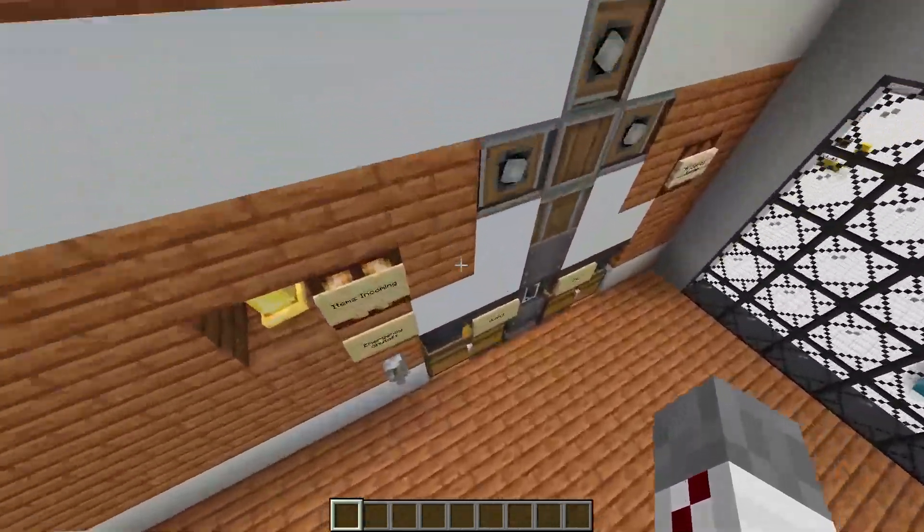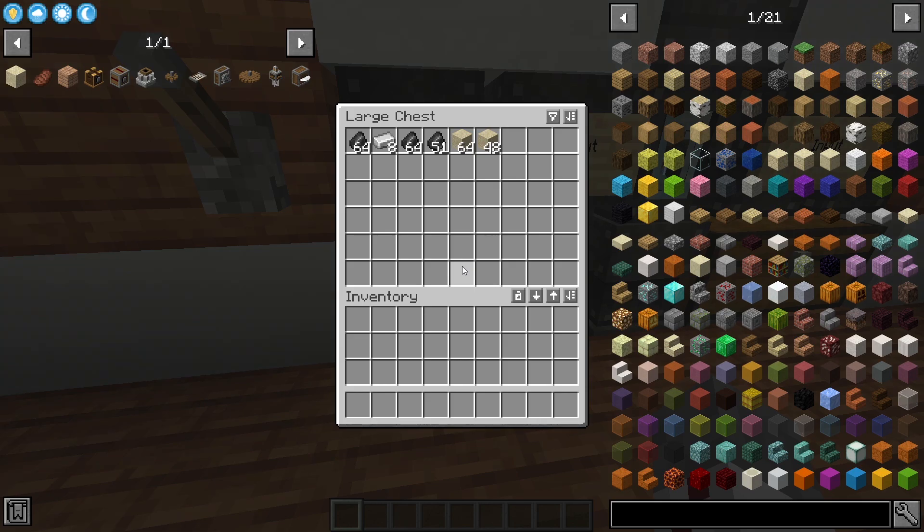As items start to come in, we start to hear the bell and start to see the light blinking. Obviously the sand and flint will be the first to make it, and the gold nuggets will follow them soon after. See you later.